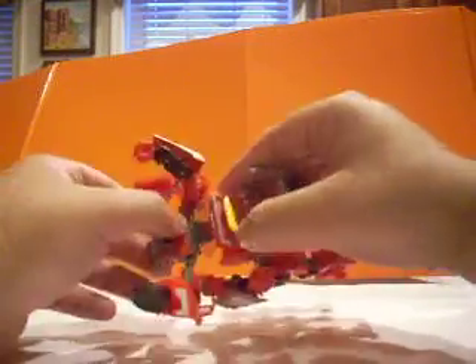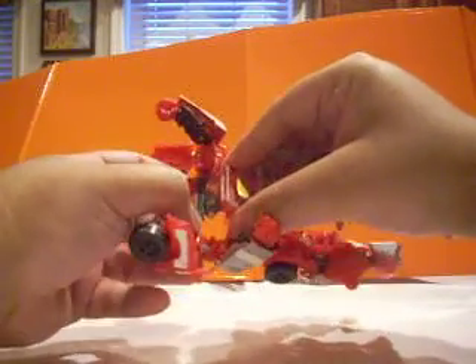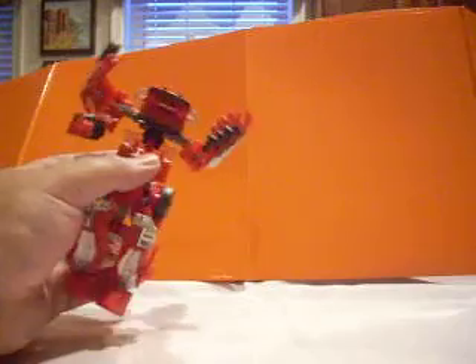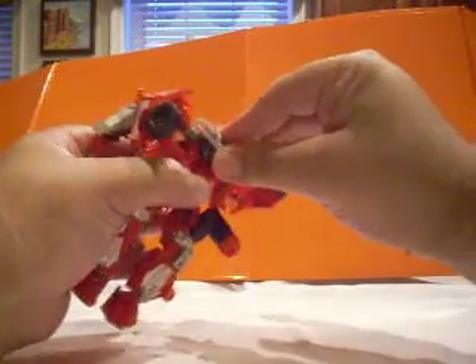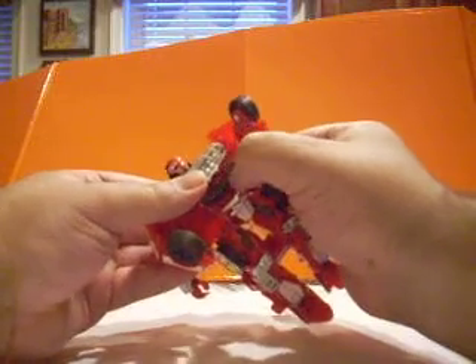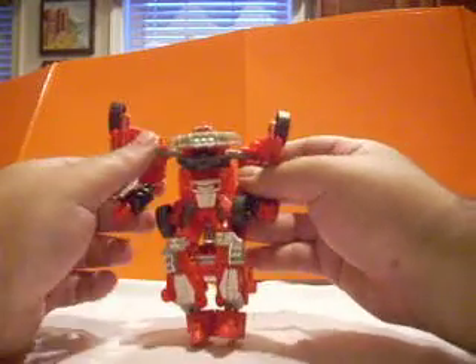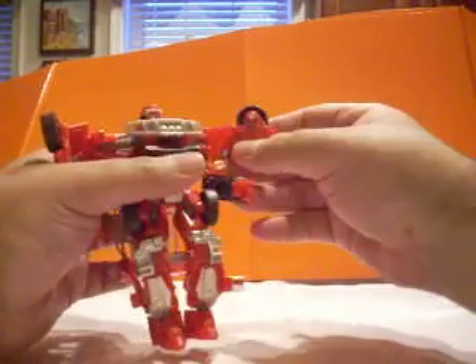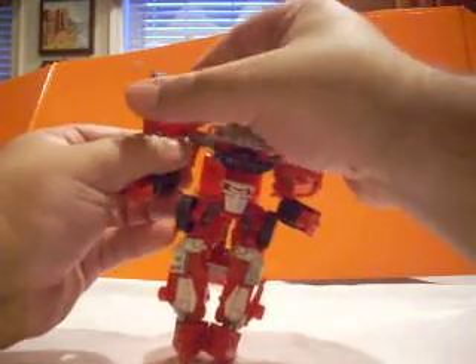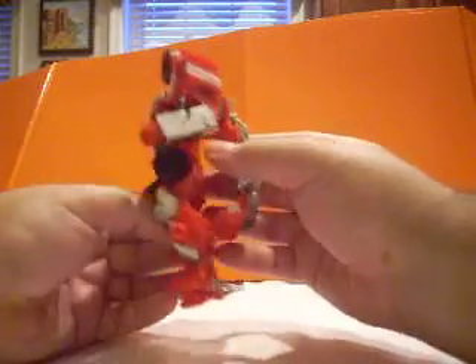Once you do that, this whole section here — you can see there's the head. You take it and rotate it, and it'll snap in place. Push this section down and it will also snap in place. It's a little hollow there, so take this black bumper section and just push it down. Then you flare these out, close them up, push them back in — and that's done for the arms.